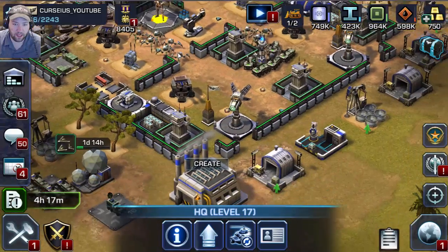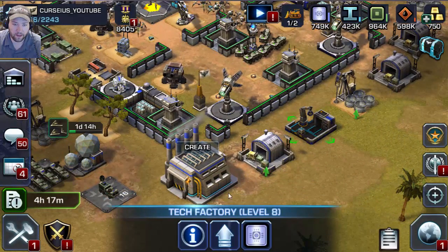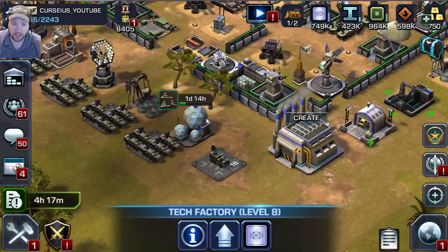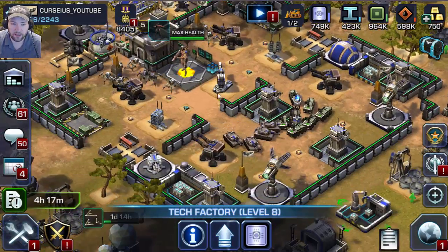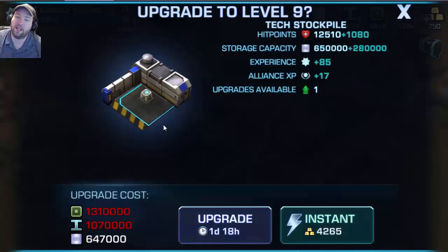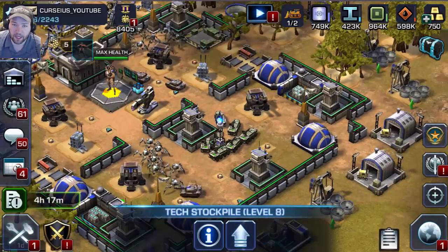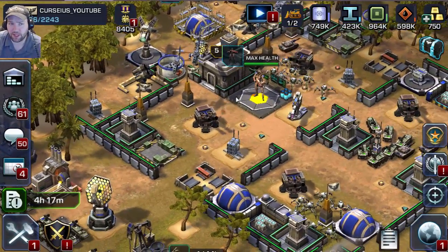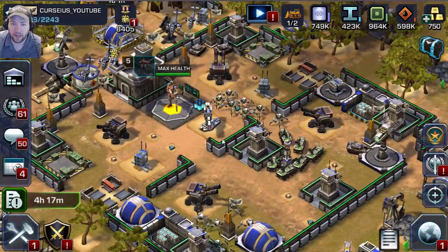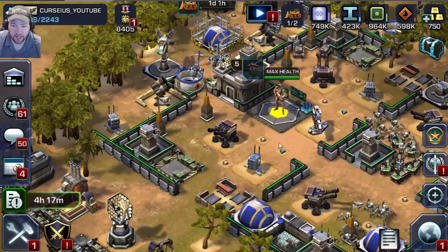Oh, that's the tech factory — where's the tech storage? I've got this stuff all over the place. The storages are inside. It looks like I need to upgrade both my tech storages, and I'm going to upgrade all my storages after that. Everything should be pretty gravy.